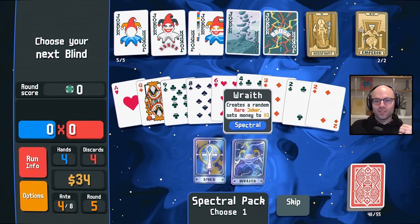1,500 points should be no problem for now. And look at the value we've gotten out of these tarot cards, man — that's 22 bucks right there. So what do we want on red seal? If we can make it either steel or add an enhancement to it of basically any sort, we'd be pretty pleased. I think we like sock and buskin — it'll re-trigger all face cards.